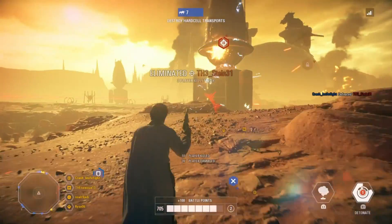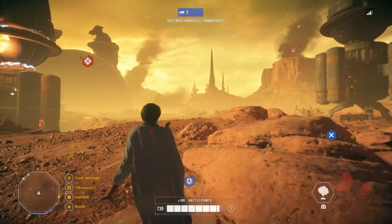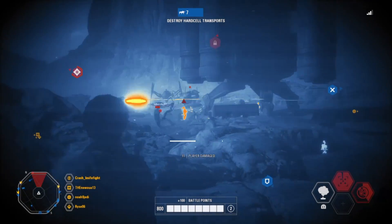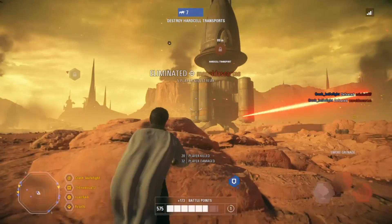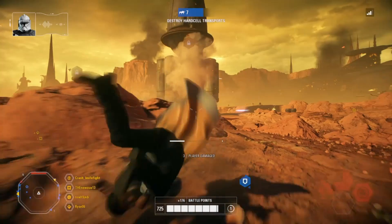I'm only looking at the appearances of troopers and reinforcement classes in this video, not hero or villain skins. Also, all these come from either the clone army, the resistance, or the rebels. There's not a whole lot of variety in the Empire or the First Order, and honestly all those looks are pretty good. And droids don't wear uniforms.